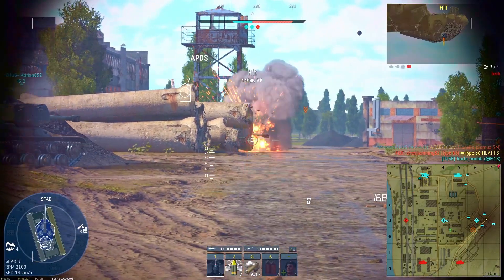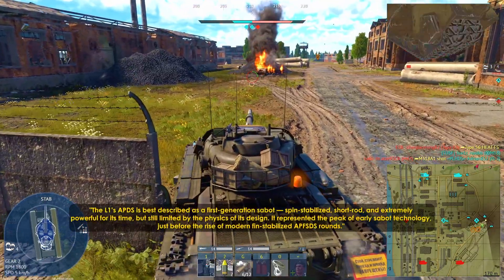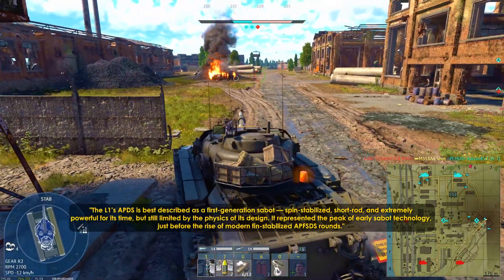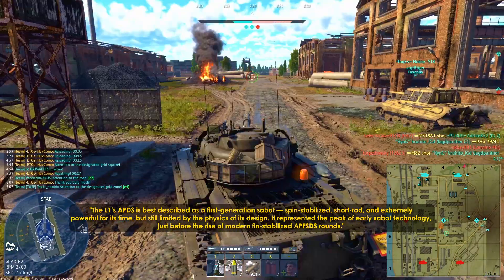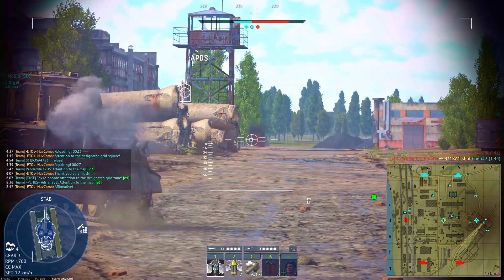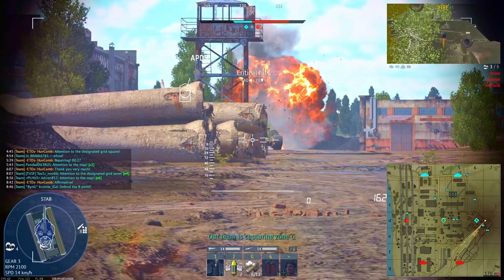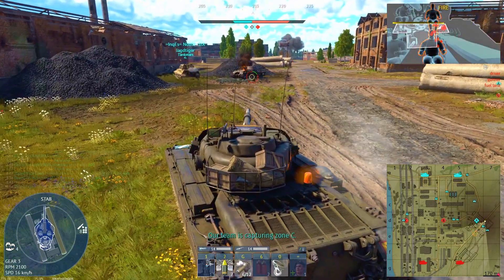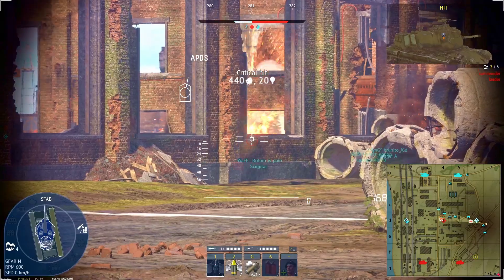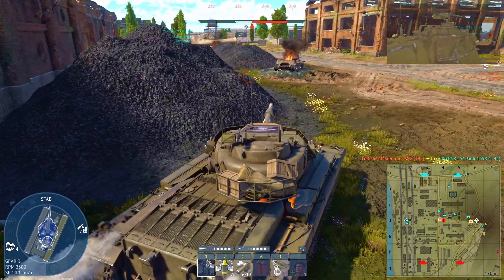However — and this is crucial — that doesn't mean the Conqueror is over-performing in-game. Quite the opposite. The L1G's APDS is a first-generation sabot, a transitional design between APCR-HVAP and modern fin-stabilized types. It suffers from unreliable post-penetration damage, poor normalization against angled armor, and frequent shell shatter when engaging double-layered or spaced plates. So even if the stats look inflated on paper, the in-game experience often falls short — not because of slope, but because of how the round behaves after impact.